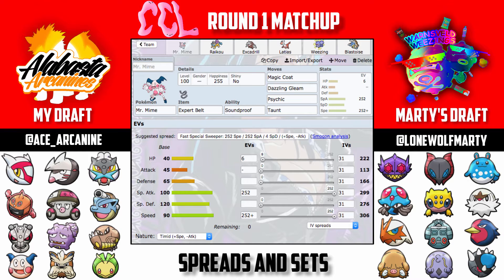The team I decided to build is the one you guys see up here: Mr. Mime, Raikou, Excadrill, Latias, Wheezing, and Blastoise. I decided on these sets because I felt they would give me the most offensive pressure against Marty's team. His team is a little more slow-playing — he has to set up things like Trick Room, Tailwind, or Substitute Baton Pass to make it work. My team is just more offensively oriented.